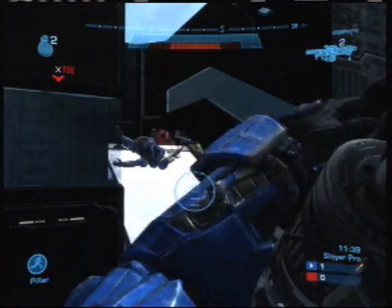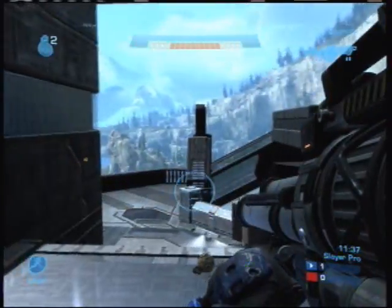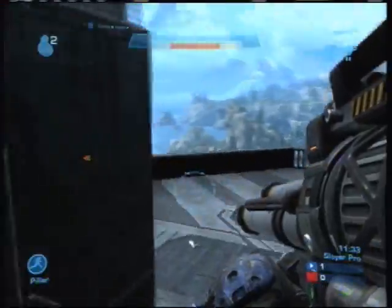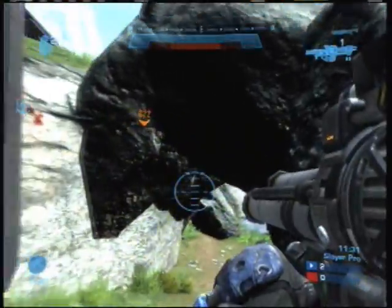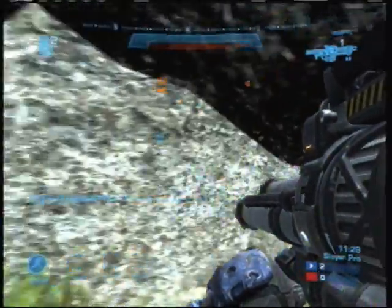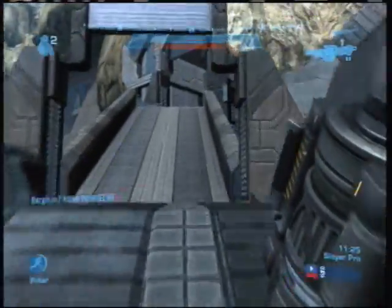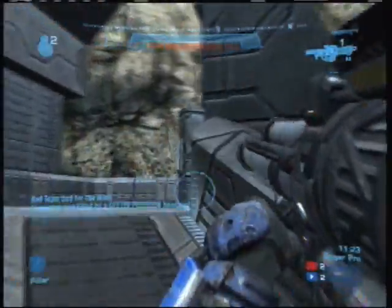Pinnacle is so much fun because there are so many power weapons on this map. You've got two sniper rifles, a shotgun, and a rocket launcher. I'm going to show you where they all are. You've already seen the rocket launcher and the shotgun spawn. I'm going to show you where the two sniper rifles spawn in a moment.